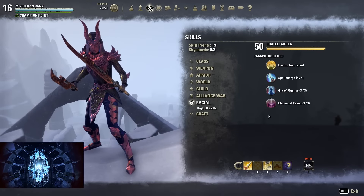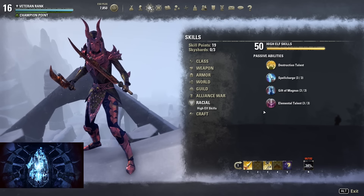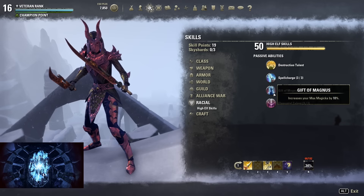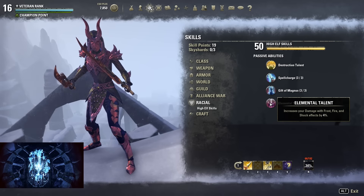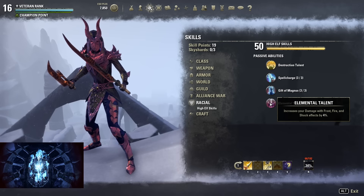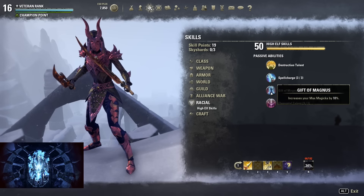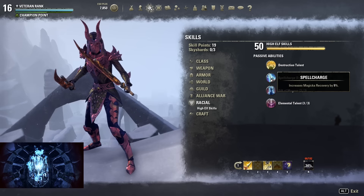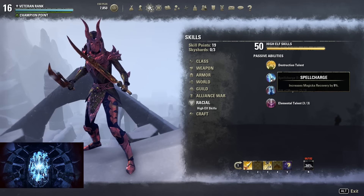For the race, the most optimal ones would be either an Altmer or a Dunmer, but also races like Imperial or Breton are kind of nice. I prefer Altmer because you get 4% increased frost, fire and shock damage, 10% max magicka, and 9% increased magicka recovery. A Dunmer has 7% increased spell damage for fire effects and 10% increased max magicka, but has increased fire resistance instead of the recovery. That's why I prefer Altmer — the recovery is really nice, especially if you're both PvPing and PvEing.